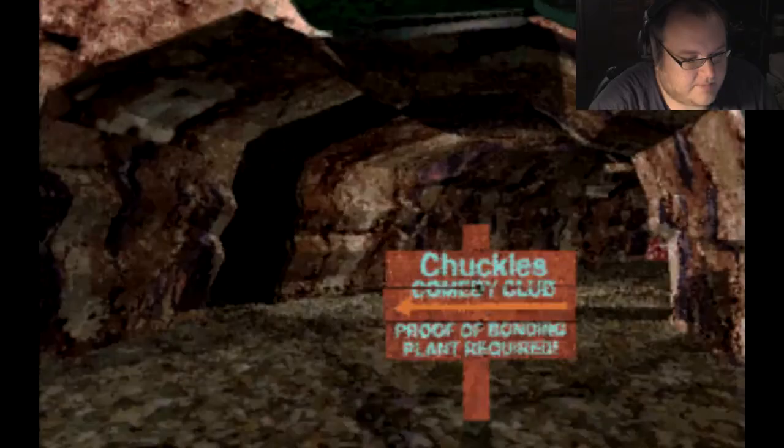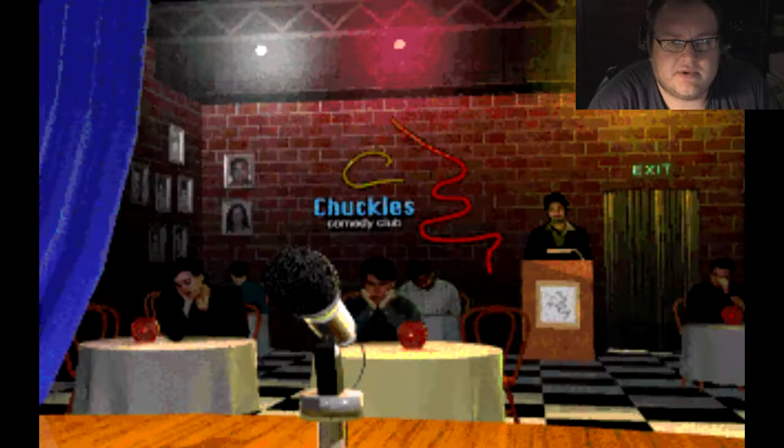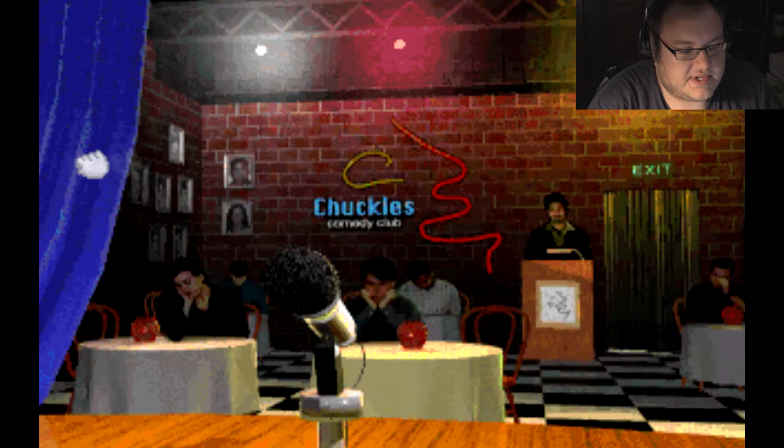Around the beginning I told you you needed the bonding plant — this is why. If it's dead or wilting, it's not going to let you through. So if it's healthy and it's alive, let's go.